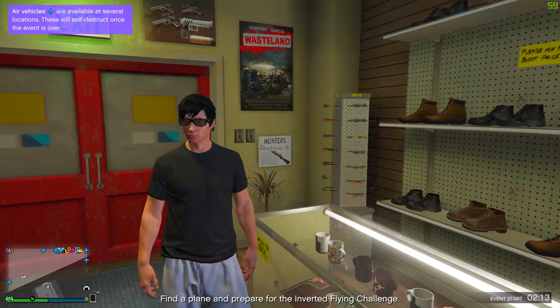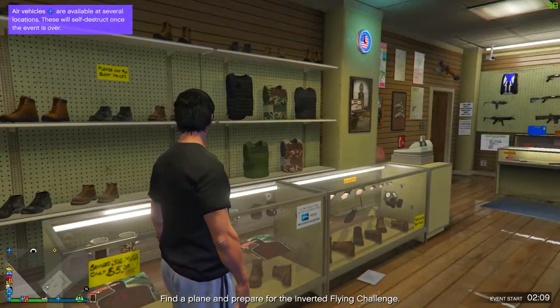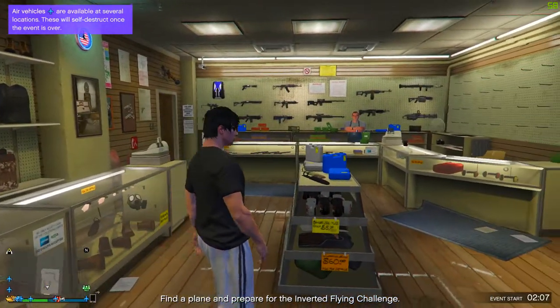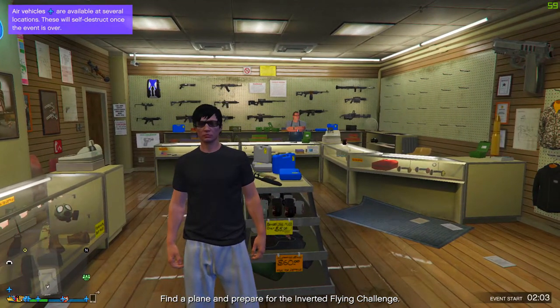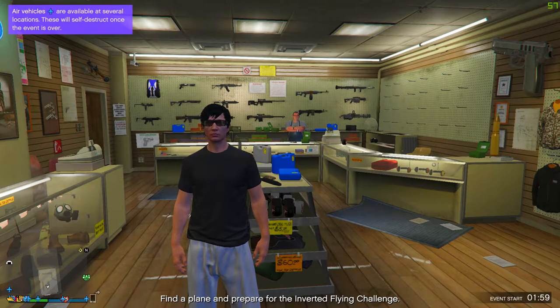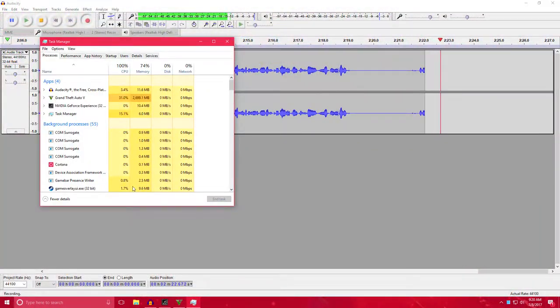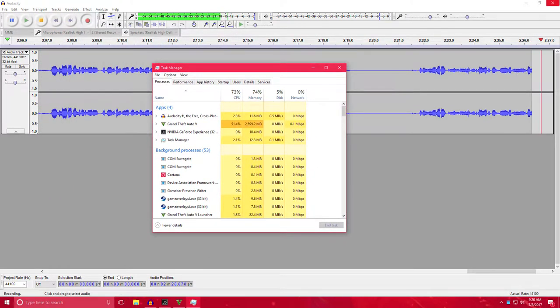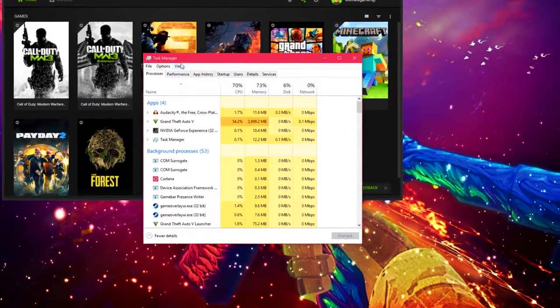Make sure you're in a lobby. I am on Windows 10, so that's also going to matter — it doesn't matter if you're on Windows 7 or 8 but this might look a little bit different. What you're going to want to do on your keyboard is press Control, Shift, Escape, and then it should minimize GTA and you'll see the Task Manager.